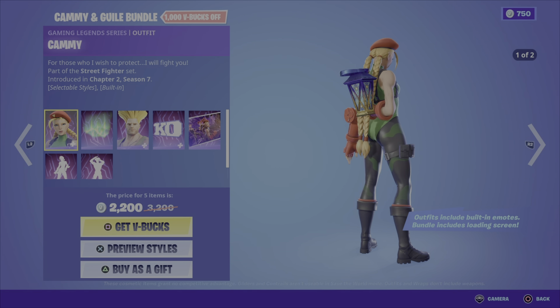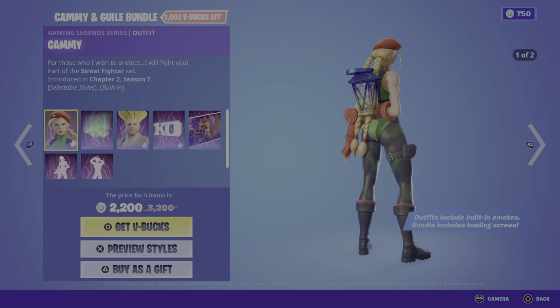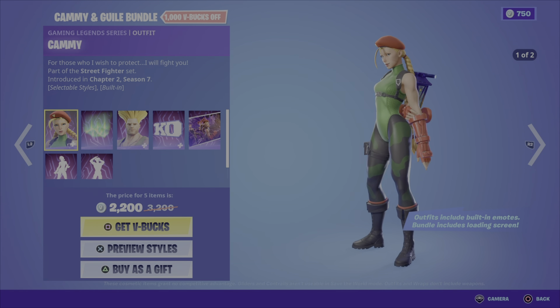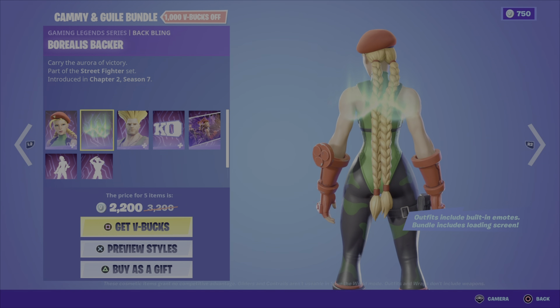The Sakura and Blanca Gear Bundle also includes the Tropical Hazard Kabob harvesting tool and the Kyari Buda glider, for 1600 V-Bucks. Sakura or Blanca are 1600 V-Bucks on their own, the pickaxes are 800 V-Bucks, and the glider is 800 V-Bucks.